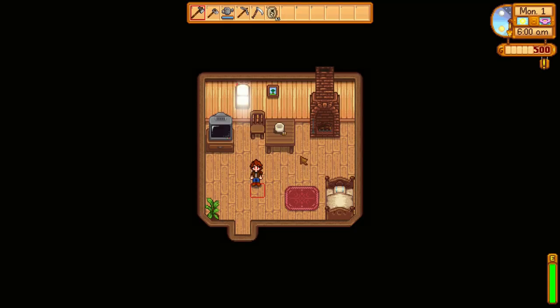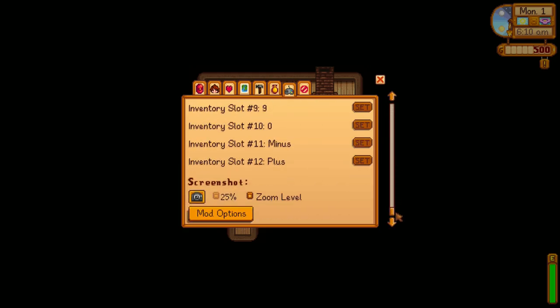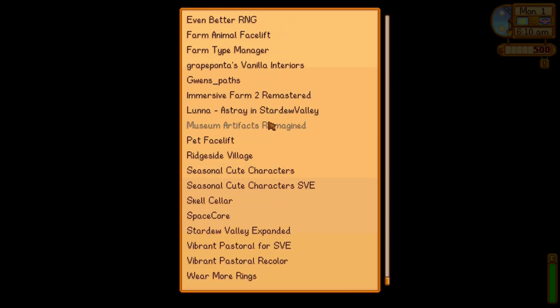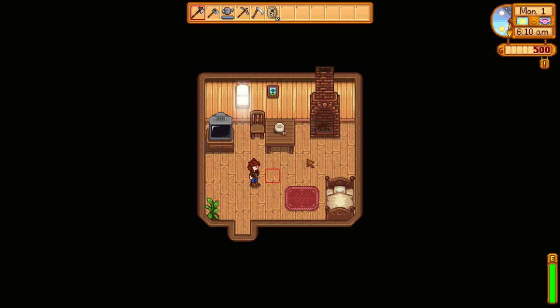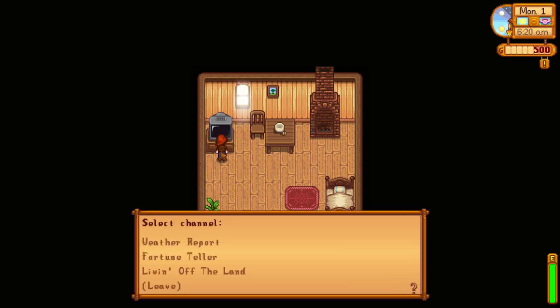I did uninstall some mods — as you can see my tools are different — but I did put new ones in. The parsnips, all the plants and everything are going to look different. There's Better Crops and Foraging, Better Gems and Minerals, Better Artisan Goods — all kinds of changes I made. I also think I fixed the issues with the textures for Stardew Valley Expanded. There was a little thing I had to fix — it was annoying but I fixed it. Anyway, let's go ahead and get to the game.